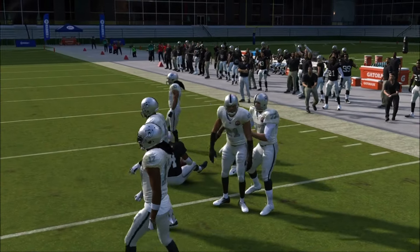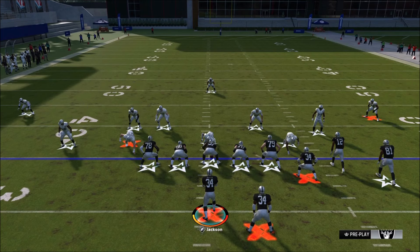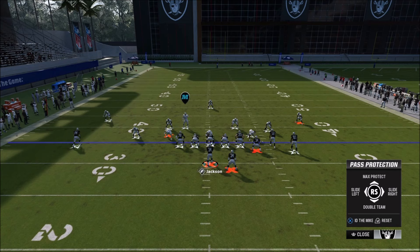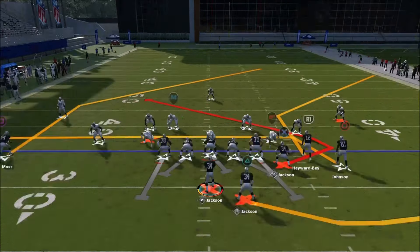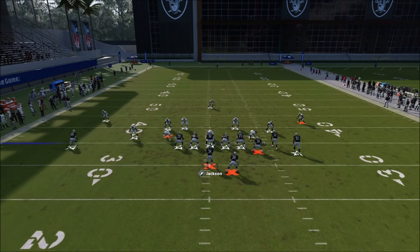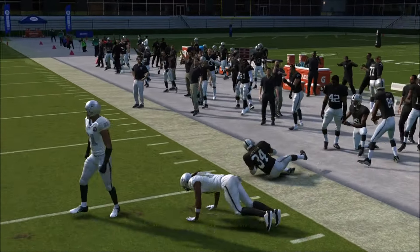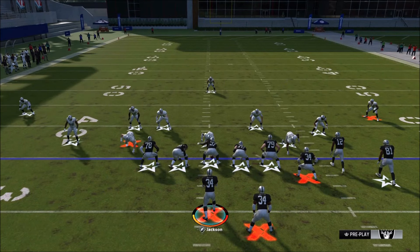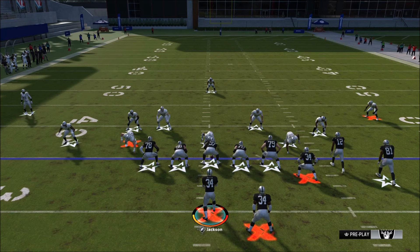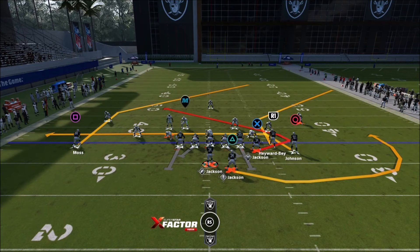The best way to block this A-gap blitz is to combine both techniques: press left trigger, slide right by pressing right on the right stick, then press left trigger down on the right stick and double-team that defensive end on the right side of the screen. Even though the safety was blitzing, you can see it picked up that A-gap blitz very well.